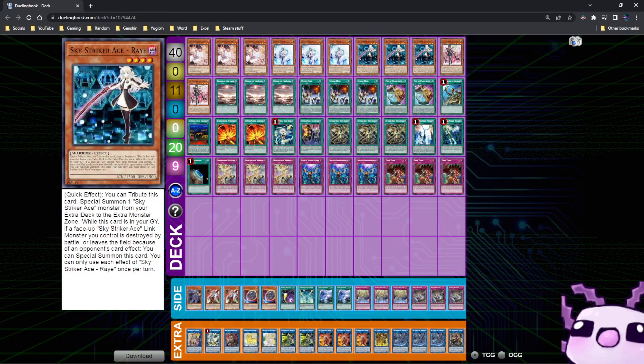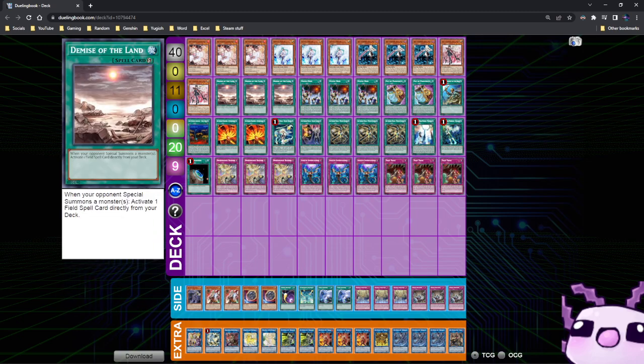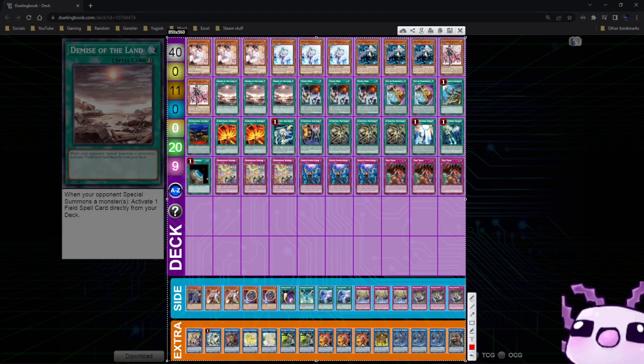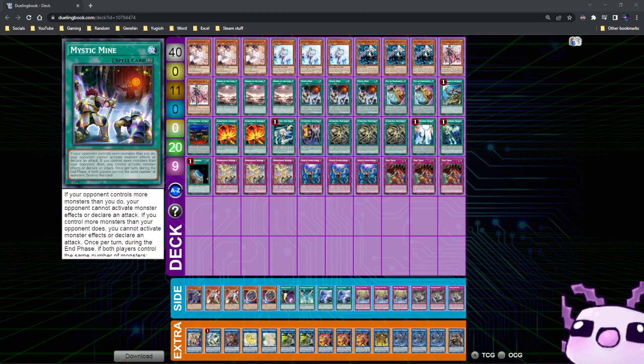He also ran 3 Raye, 2 Rose — a standard lineup for the Mystic Mine Skystriker variant. We have 3 Demise of the Lands, which is another form of searching Mystic Mine, along with 1 Terraforming. So you are essentially running 7 copies of that card, which is nuts. And then, 3 Mystic Mine. This card needs to go.